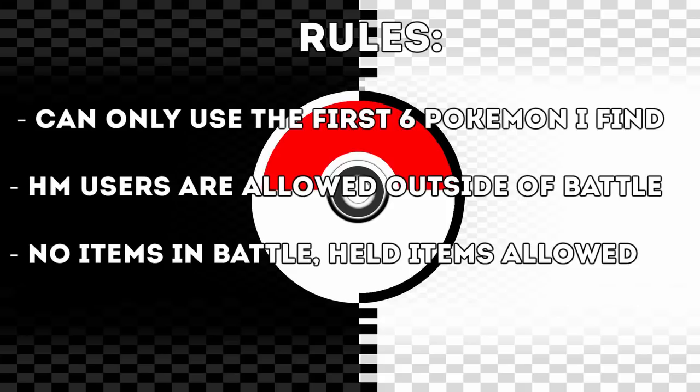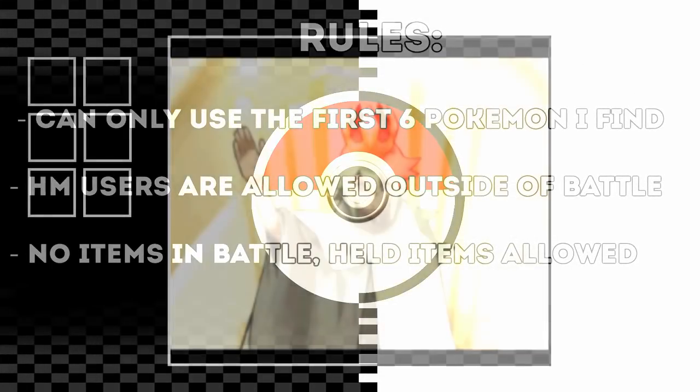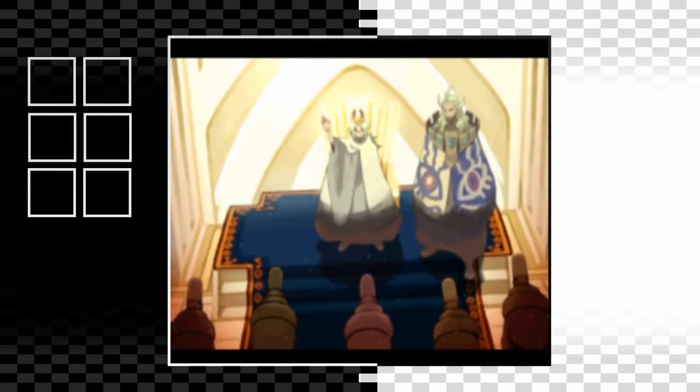For those of you who haven't seen a first six challenge before, let me just run over a couple of rules. I'm only allowed to use the first six Pokemon I find in the wild. This means I can't use my starter once I've got my full team, and I'm not allowed to change out any of my members. I can catch other Pokemon to use HMs for me, but only outside of battle, and of course no items in battle either apart from Pokeballs. Held items are also allowed.